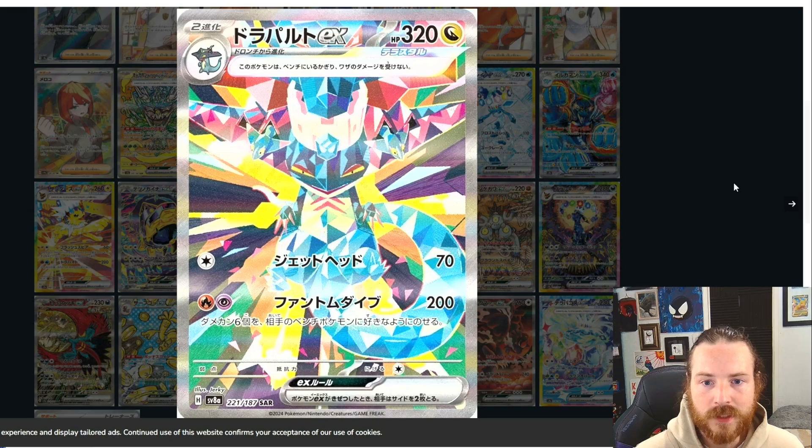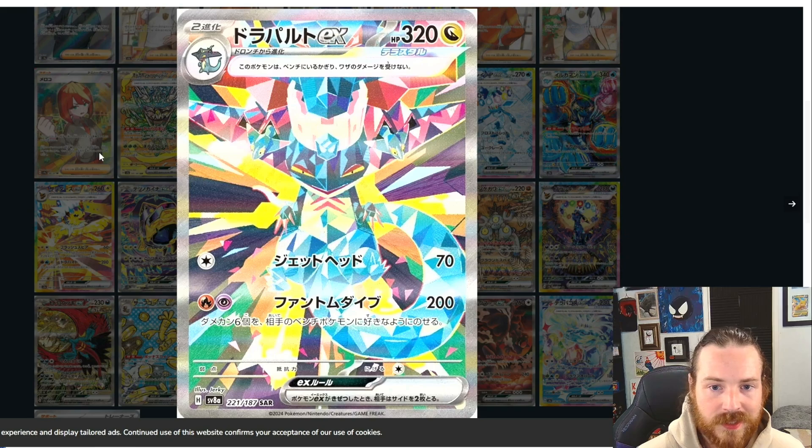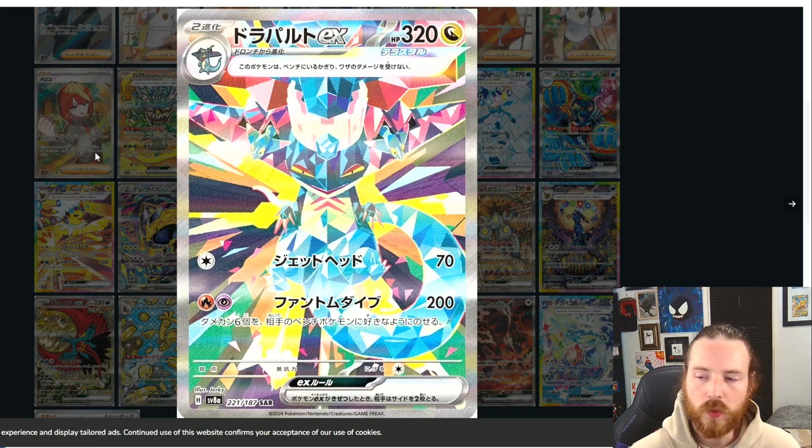Next up we got Dragapult EX — very cool stuff. I love the terastalization on this card, just super stunning. We got the purples, we got the pinks, got a little bit of greens in there as well. I think this may be another top contender for the chase, for the top card in this set. I don't know if it's going to come in number one, but we'll see.